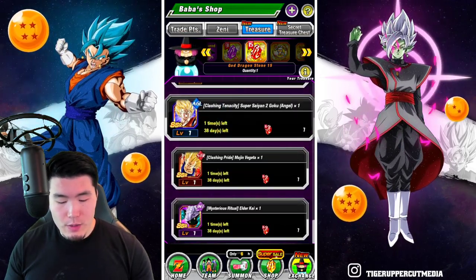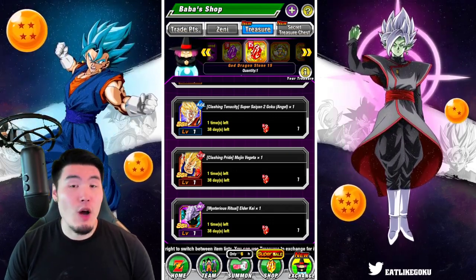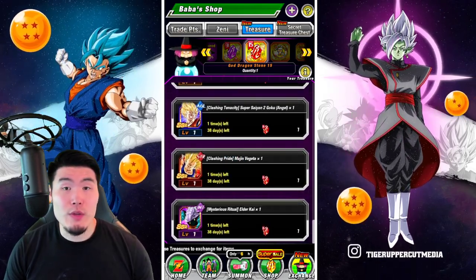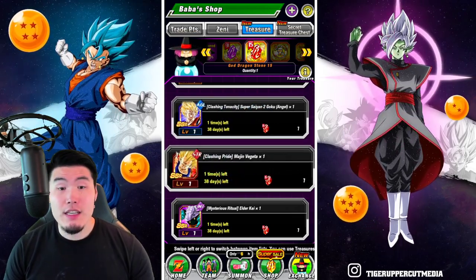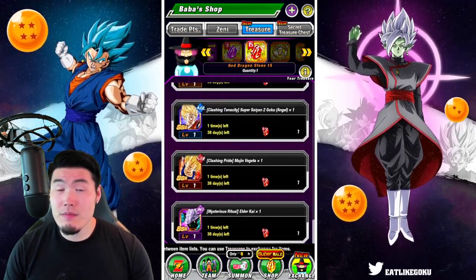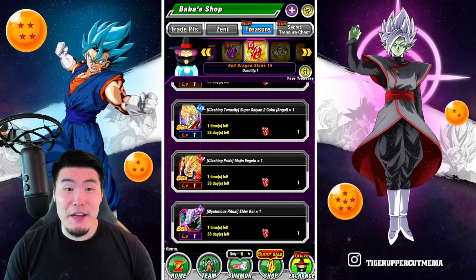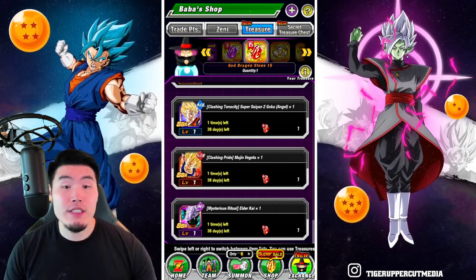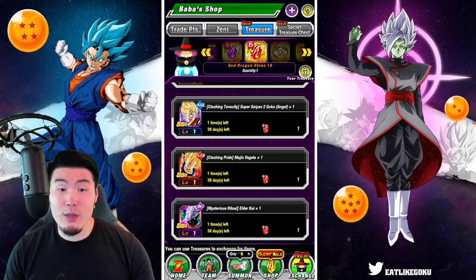Lastly we have these two guys who are both solid — two of the better non-Dokkan Fest units here. I would probably go with Vegeta over Goku just because Vegeta has much more damage output potential, whereas Goku has some healing which can help you stay alive. In my experience I do like the Majin Vegeta more, but if you already have the INT Majin Vegeta, you'd run him over this one, so in that case go for the Goku.